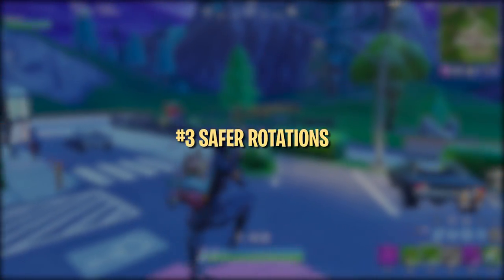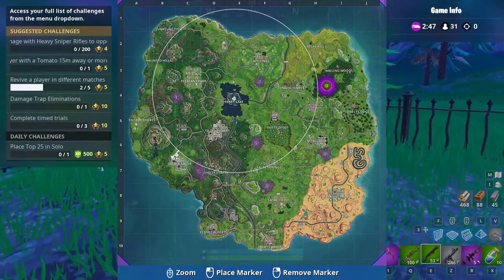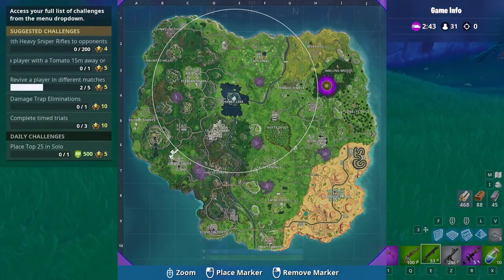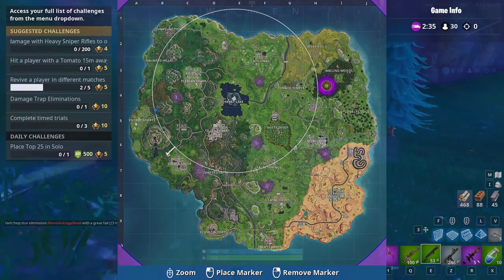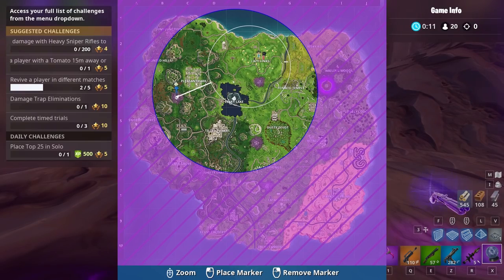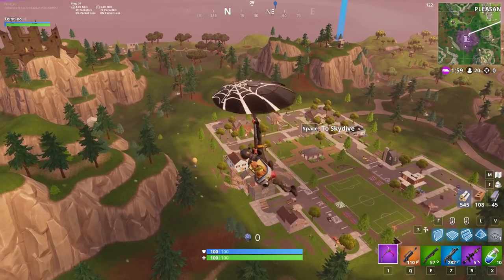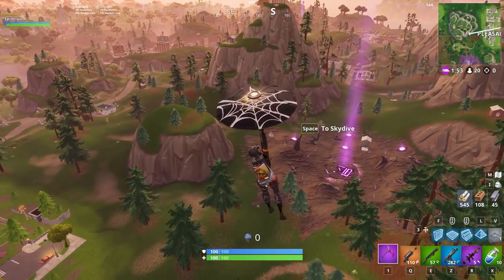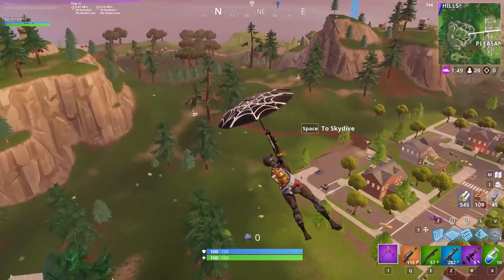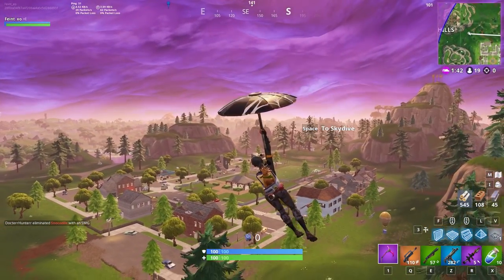Now we're going to dive into some ways to make safe rotations and avoid unnecessary fights throughout the game. First off, landing around the edge of the map makes it easier to make safe rotations. Sticking to the outer edges of the map makes it much less likely you'll run into other players. Rotating early helps a lot with this because it gives you enough time to take the long way into the circle if you want to avoid potential encounters. Try positioning yourself on the side of the circle opposite to where most players are coming from, remembering the bus route and the hottest drops for that match. Fewer rotations equal more safety — sitting in an abandoned house or basement that happens to be in the safe zone all game is about as safe as you can get. When forced to rotate into the safe zone, try to stay on the edge of the circle and rotate as indirectly as possible.